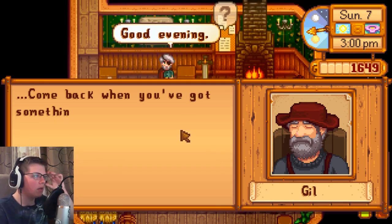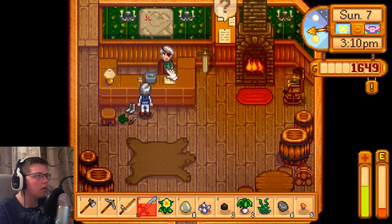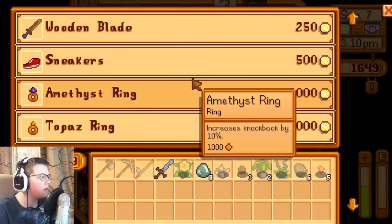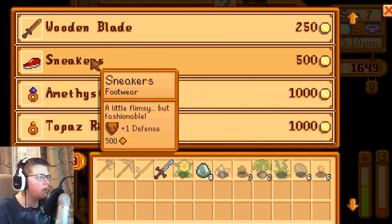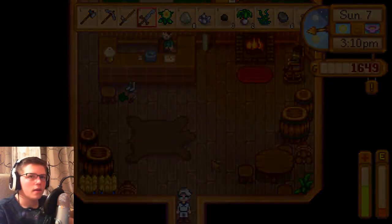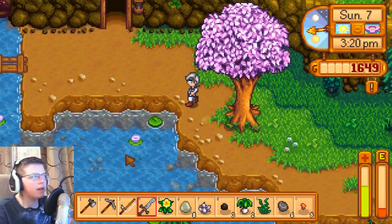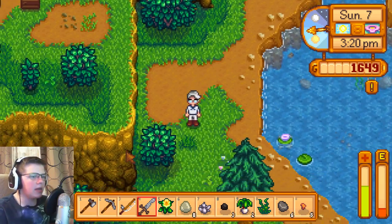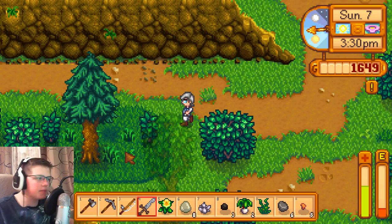We can head into the Adventurer's Guild now and get that over with. Gil says come back when you've got something to show me. Oh, we can upgrade our blade — sneakers, wooden blade — increases knockback and weapon precision. I'm not going to buy that because I need to save my money for the bag. That bag is the most important thing right now — I'm running out of inventory space left and right. Space is number one priority.